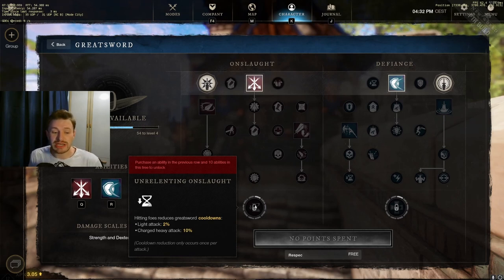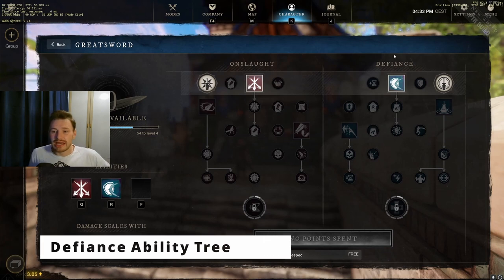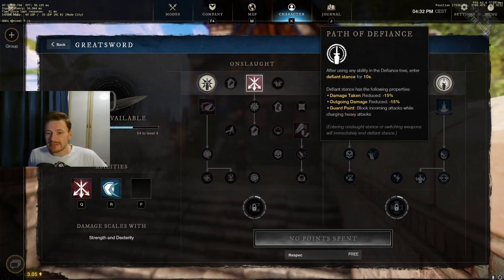The onslaught tree ultimate is Unrelenting Onslaught — hitting foes reduces greatsword cooldowns by 2% for light attacks and 10% for charged heavy attacks. This effect occurs once per attack, so every attack you land, whether light or heavy, contributes to cooldown reduction on your abilities, helping you maintain a high damage output.